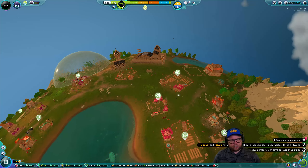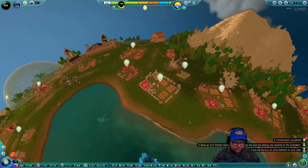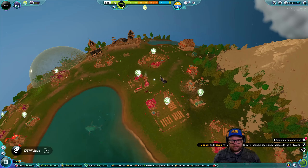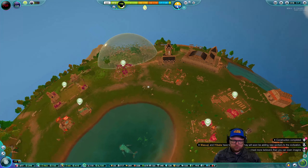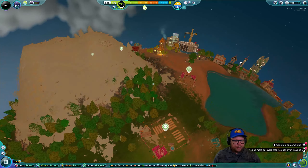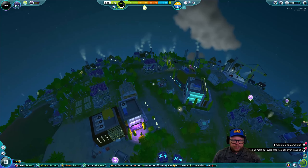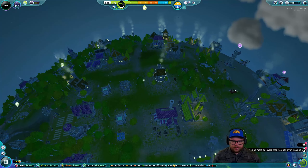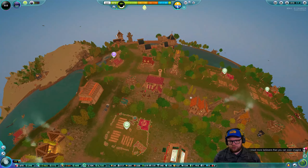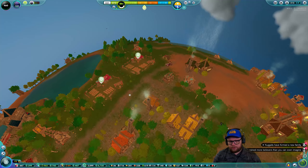This area over by the mountain could actually be like the countryside — we'll just slowly upgrade it when we need it. Let's do some trees out here; this area is absolutely bare. These nuggets just chop trees down willy-nilly — it's really annoying. We have two lumber camps, I don't understand why they keep going around chopping random trees down. We need to increase that ecology for sure. That was a lot of creator points used up.